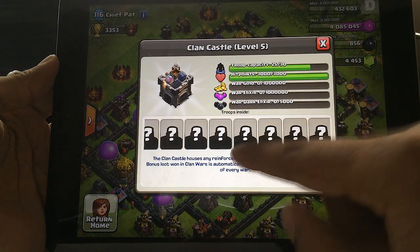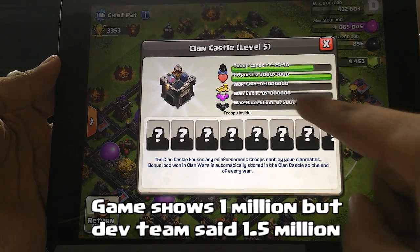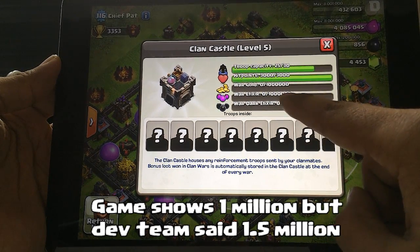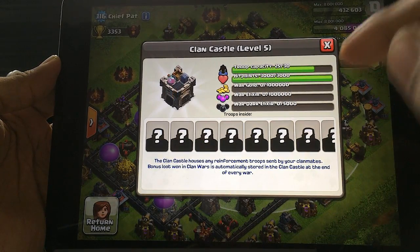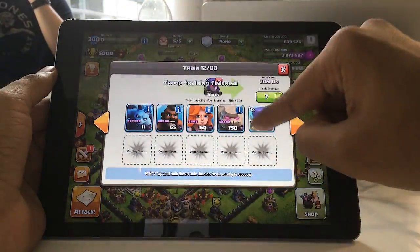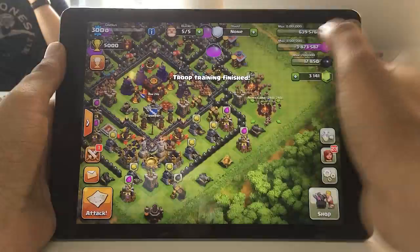The max amount you can get from a Clan War is a bit tricky, because the Clan Castle — when upgraded to level 6 — can only hold 1.5 million gold and elixir, and 5,000 dark elixir. So even if you earn more during the war, your Clan Castle bank will only be able to hold 1.5 million. The Clan Castle essentially serves as a bank for your war earnings.